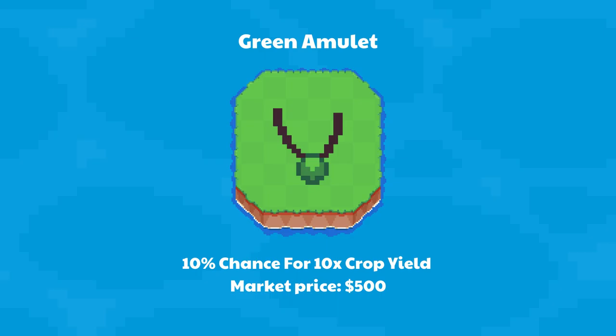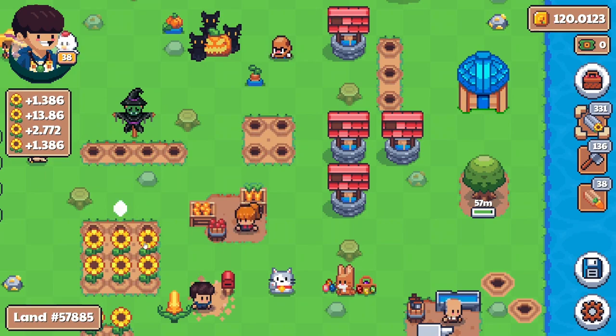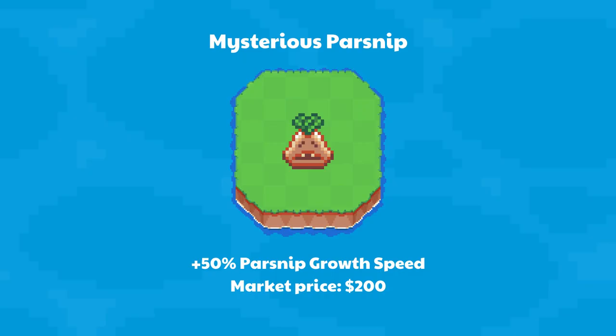Green Amulet gives players a 10% chance to 10x crop yield from every single harvest — market price $500. This item is arguably the most powerful NFT in the game. Mysterious Parsnip makes parsnips grow 50% faster — market price $200.